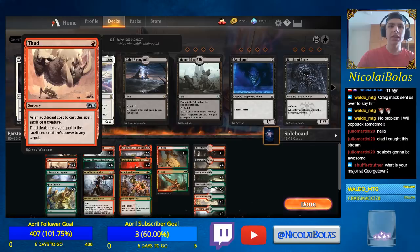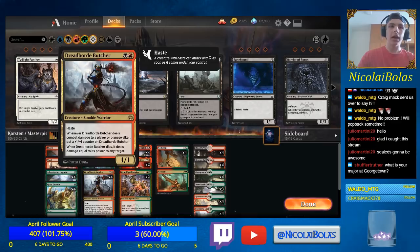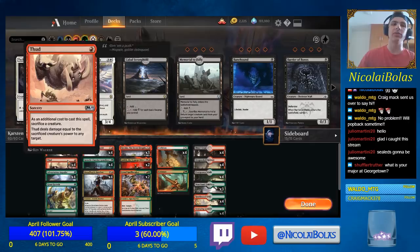The first combo: turn two Dreadhorde Butcher, hit them for one, putting them to 19, and Dreadhorde Butcher up to two counters. Then on turn three, you attack with Dreadhorde Butcher, put Colossus on it making it a six power creature. They take six, going down from 19 to 13, it gets another counter putting it to seven counters, and then you sacrifice it with Thud targeting them. Thud does seven damage, Dreadhorde Butcher does damage equal to its power which is another seven damage, so the opponent goes to negative one life.